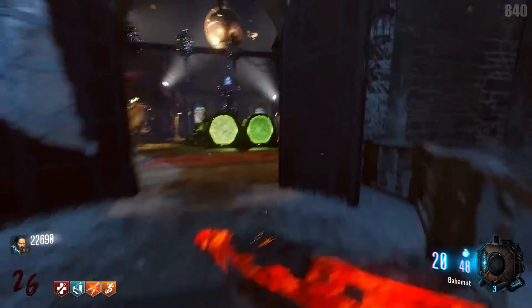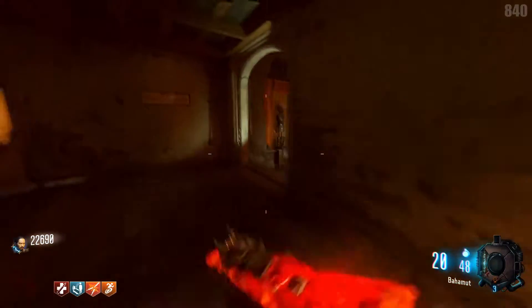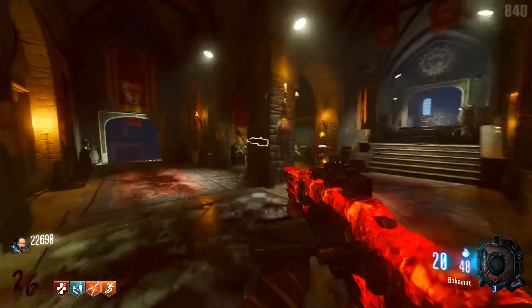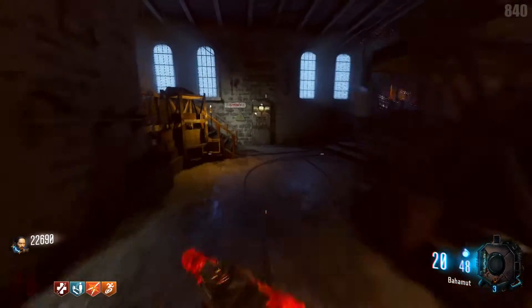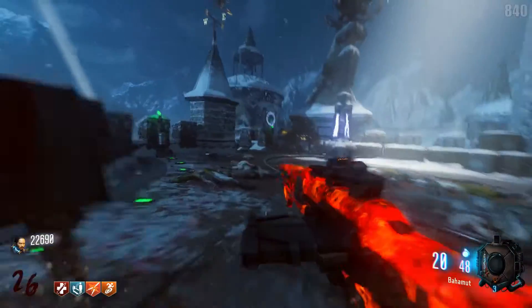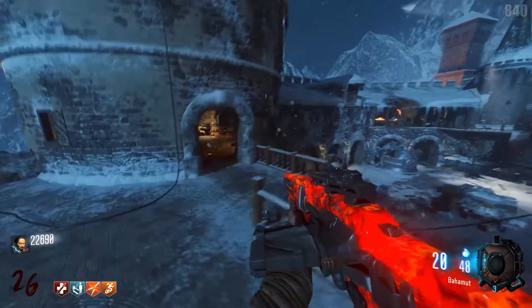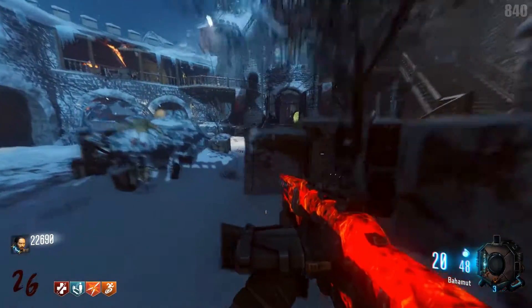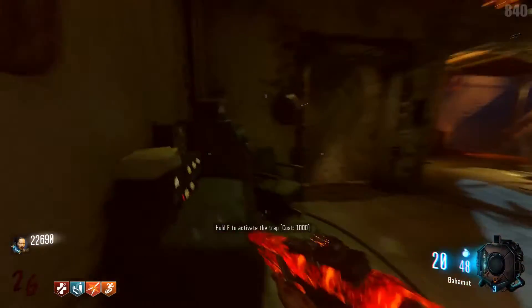Not only that, it doesn't stop there because we can go all the way back here and we can go all the way back to the power room. This is the HVK, and right here there's the Gobble Gun Machine — and it is all right here, which is very, very cool indeed. When we come on back out here, this is the area we just were. You can see how nice and compact everything is, it's really, really well laid out and I quite like it a lot.